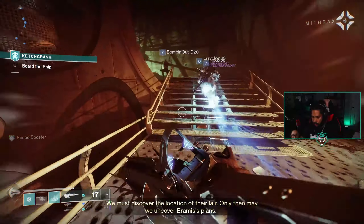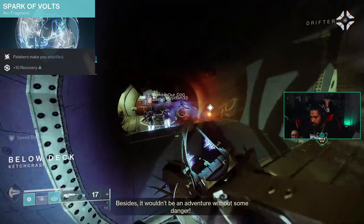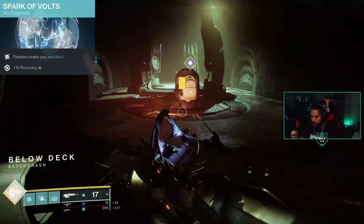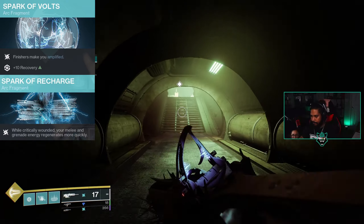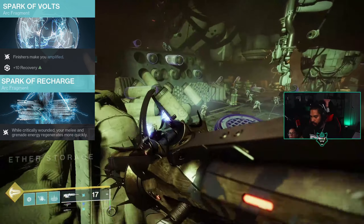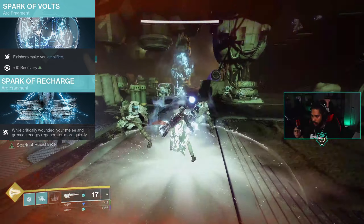The fragments we're using: first is Spark of Vault — finishers make you amplified, and it gives plus 10 recovery. Next is Spark of Recharge — while critically wounded, your melee and grenade energy regenerates more quickly. This helps get that grenade energy back quicker and get our melee back quicker if we take heavy damage.